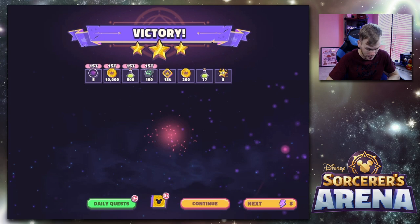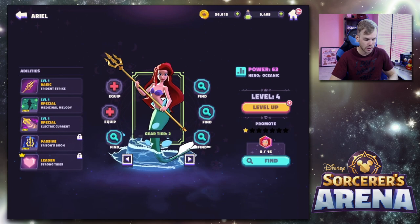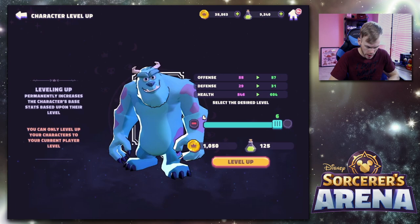We just got some increase to our summoner score. That's pretty much how it works. We can level up some of our characters — whenever you have the little indicator in the top left of each character card, if you click on it, you can level up and send the character to the next level. We leveled Ariel up twice.